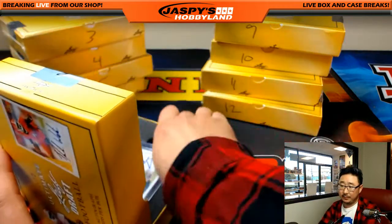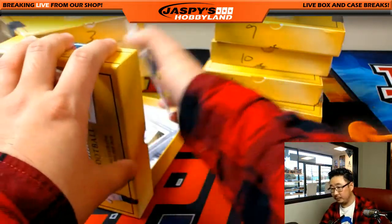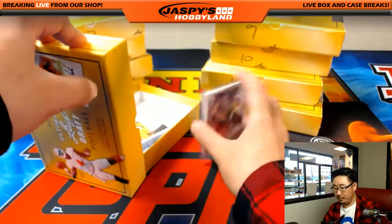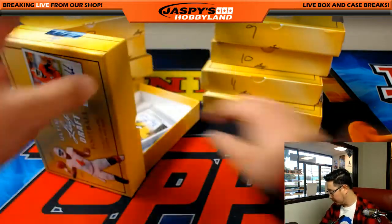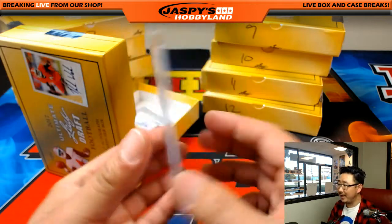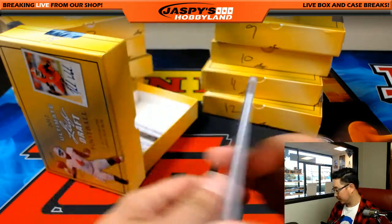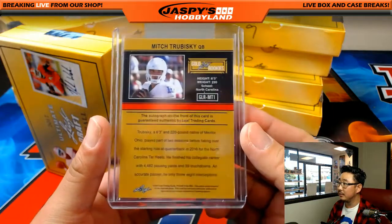Second box, and then we'll randomize hits. We got David Njoku, 12 out of 25. We've got Kareem Hunt, 26 out of 50 autograph — a lot of numbered autos in here too. CJ Beathard, eight out of 25. It's a family show, folks. We've got Jabril Peppers — nice Jabril Peppers. And we've got highly touted quarterback prospect Mitch Trubisky.